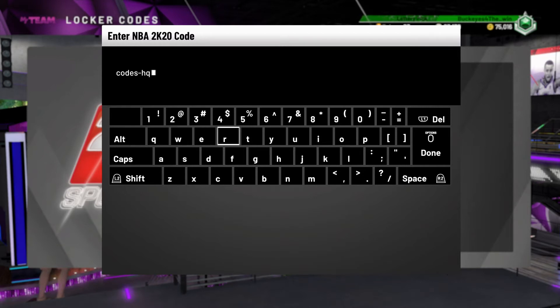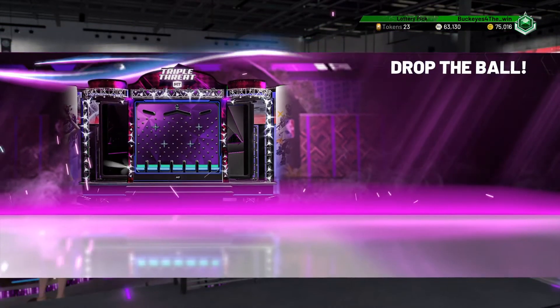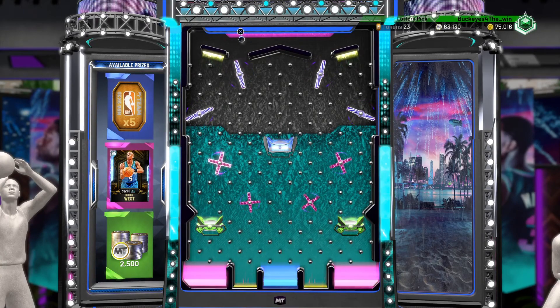This next locker code can get you either 2500 MT, five tokens, or Diamond Doug West. That Doug West card is a 95 overall and he can play at either shooting guard or small forward. Definitely enter this code — it is CODES-HQ62A-CNACX-98H8F-2X7QH. If you don't get the Diamond Doug West card, you can also get 2500 MT or five tokens.